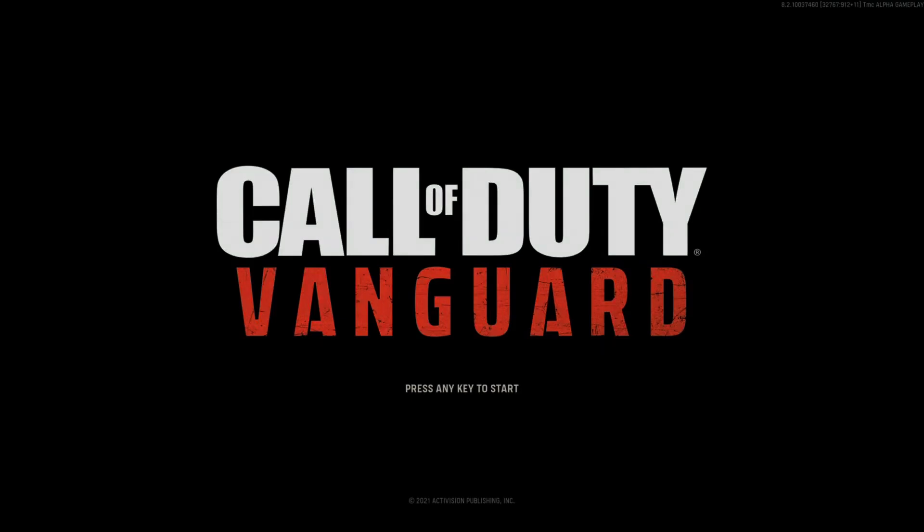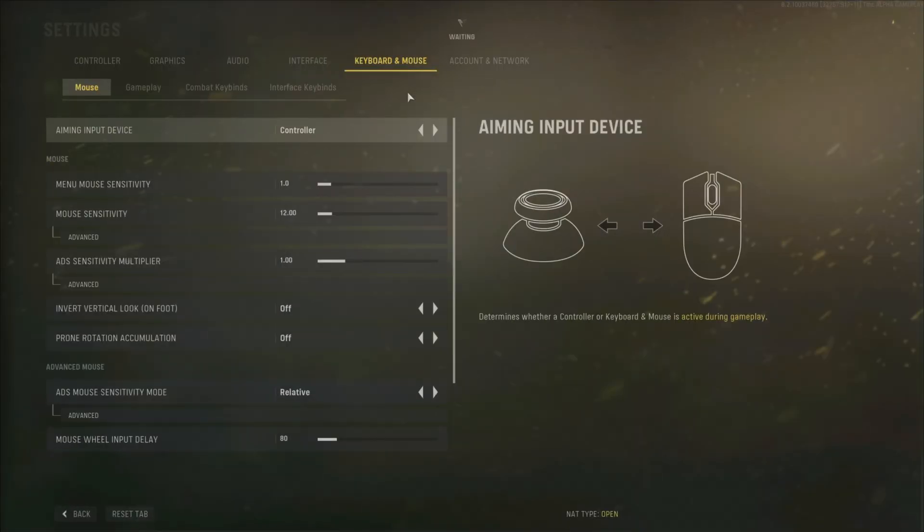Hey guys, how you doing? I'm going to show you how to open the settings for the Vanguard Alpha. All you have to do is use the keyboard, plug in your PlayStation, and then press the F3 key, and it should open this menu right here.